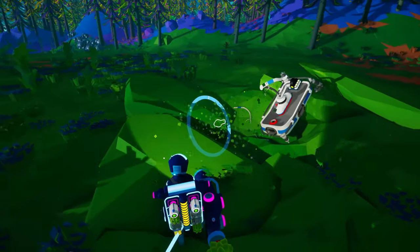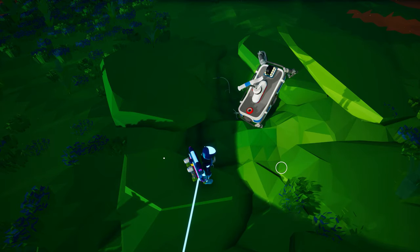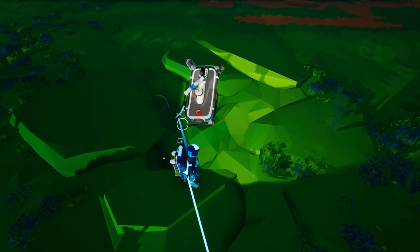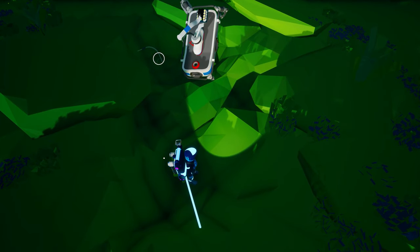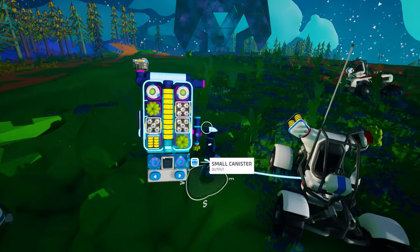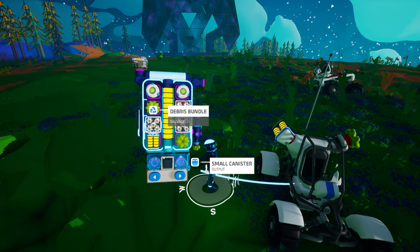Our next course will be the final one in the first semester of Astroneer Academy. Course 106 will take a deep dive into scrapping items and wreckage, what each shredder can be used for, and the economics of using scrap to trade for resources. Until then, I'm Brandon, reminding you to stay Vainglorious.